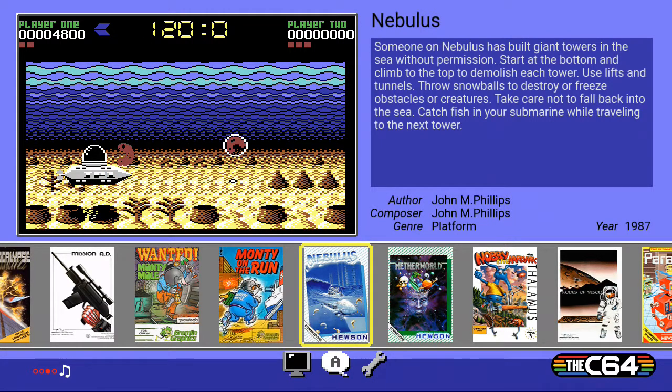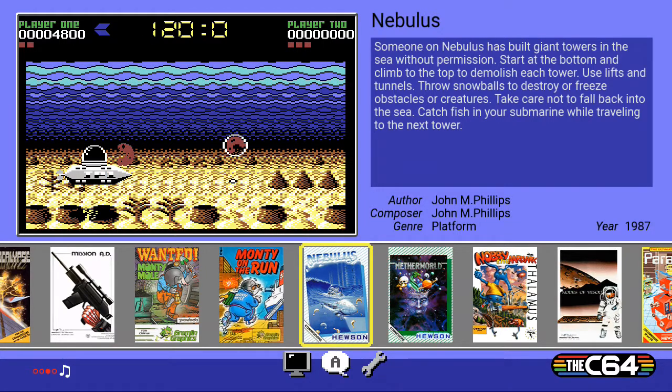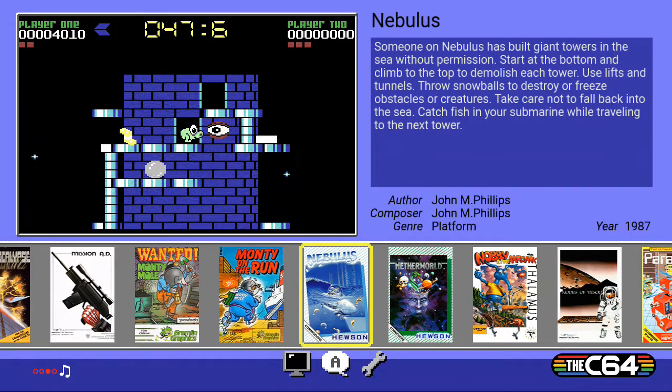Nebulas. Basically, somebody's built gigantic towers in the sea, so you have to get to the top of the towers to demolish them. It's pretty simple, it seems. It's one of my favorites, because it's got a lovely way of working which sort of rotates the towers as you walk around — but you'll see as we go. And between sections, you travel in your submarine and catch fish to eat, I guess.